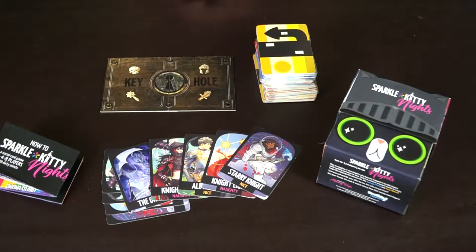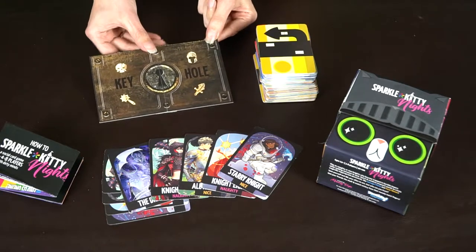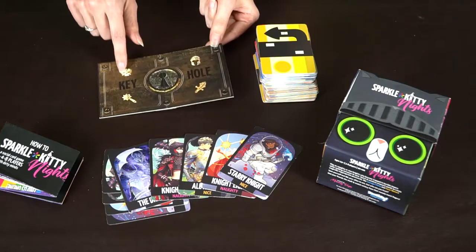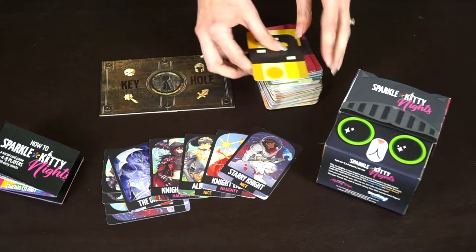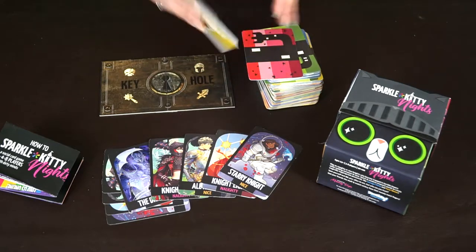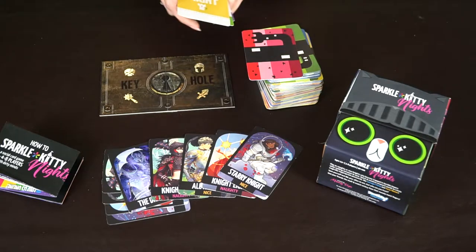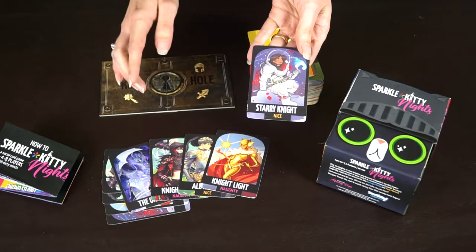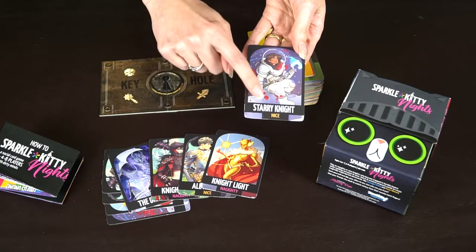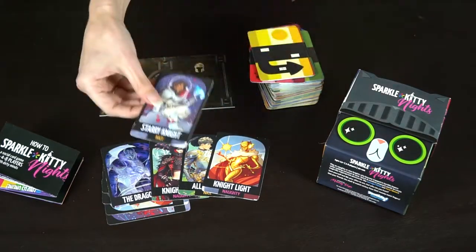So let's see what you get in the box. You have your spellbook — or door in this case — which starts with a keyhole and some symbols on it. Your huge stack of cards which all have some pretty crazy words on them: party, goo, meet, cuddle. You also have the character cards which are really cool. They have different knights that are either naughty or nice, as well as a dragon character for when you have an odd number of players.